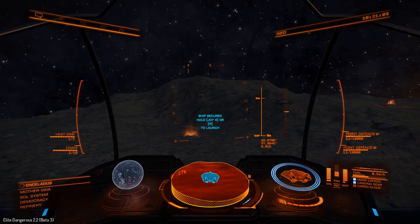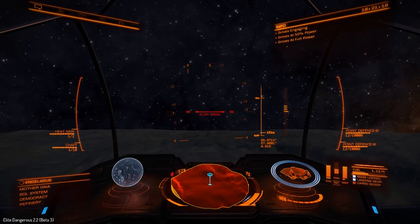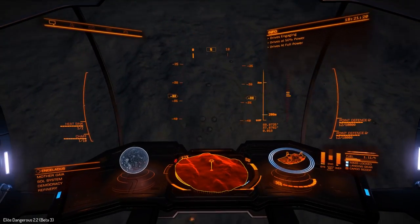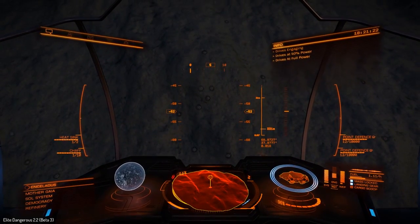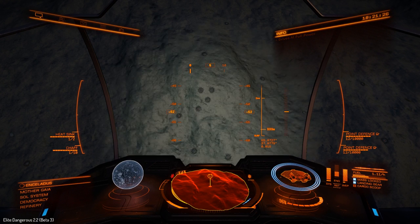The other thing that's in 2.2 is the new launch sequence when you're lifting off. We're only a little way up, but you can see that these geysers are very hard to spot from the air. You have to look at them as little blisters, because the actual orangey fire is very difficult to spot. We're 300-odd metres up and they're very difficult.